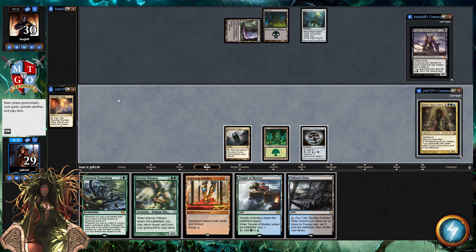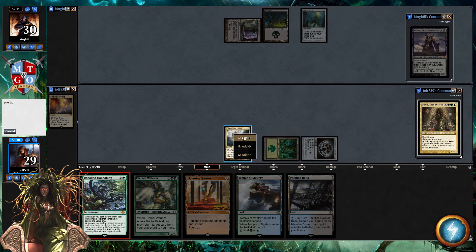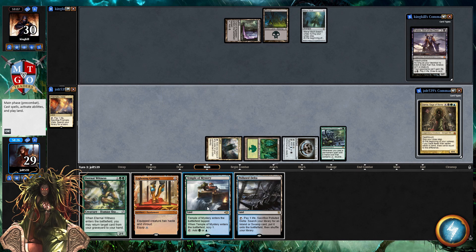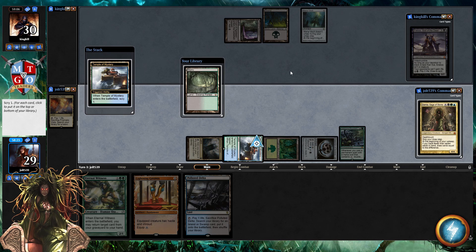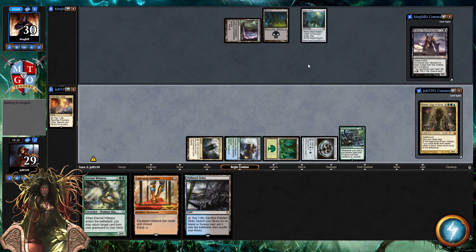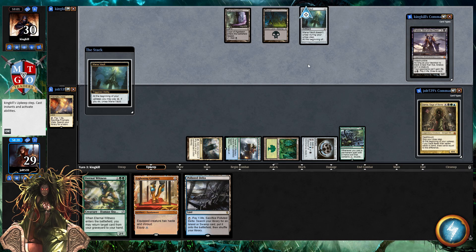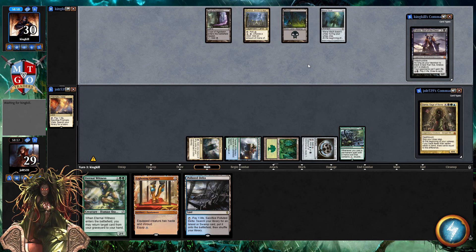It's officially free time. We run into Polluted Delta and we're slowly getting towards Damia — I kind of like this. We're actually making our land drops, which is great. Let's go for Unbound Flourishing, have that enter the battlefield, and then go for Temple of Mystery so we can get the scry going. We put the good card on top. We don't have a ton of action, but with Damia you just want to ramp and make your land drop every single turn.